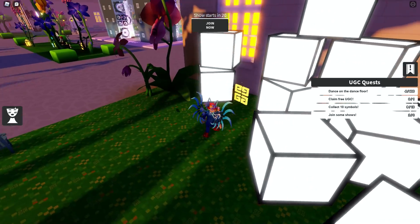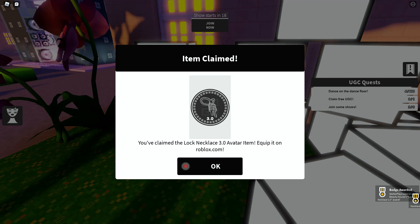The 10th one we need is actually just right here — this is the 10th one, we've got that right there. And you can see it says item claimed. On the bottom right hand corner you can see that we've got the badge, and then you will have those items in your inventory.